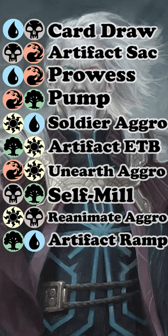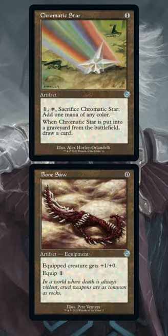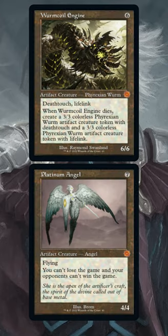With so many weenies in the set, you really need to watch your mana curve. In draft, pick the higher-costing stuff first, especially creatures that cost 4, because there aren't that many good ones in the set. Also, every pack has a ritual artifact — some are bad, and some are crazy good.